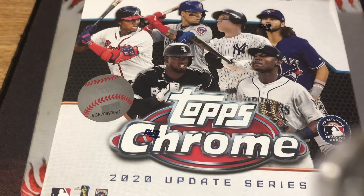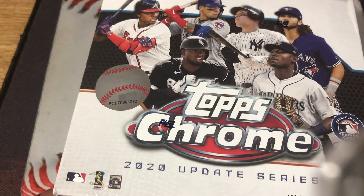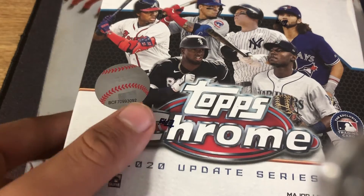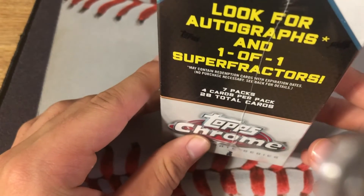Hey everybody, this is Unleash Cards and today we're going to be opening some Topps Chrome 2020 Update. They have 28 cards inside and you always want to be looking for the autographs. They have seven packs and four cards in each pack.